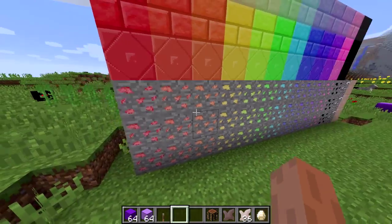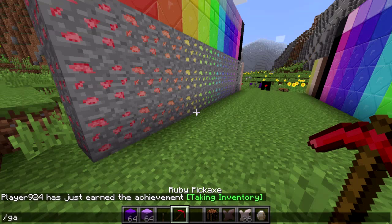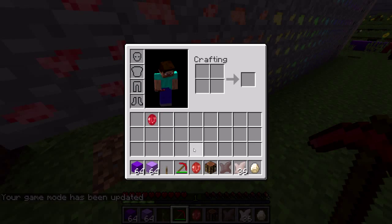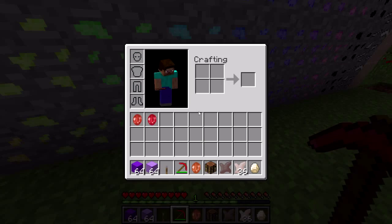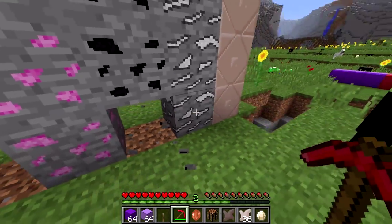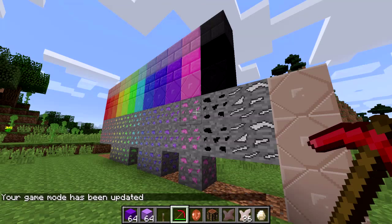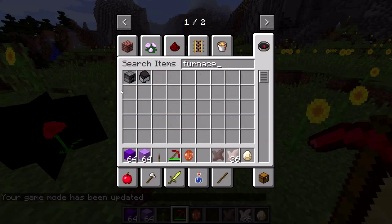I don't think I've actually tried mining some of these blocks, so let's try that. That gives rubies — no surprise — and this gives garnets, which is what it's supposed to. Let me mine a few at random to make sure they give the right stuff, and they do.